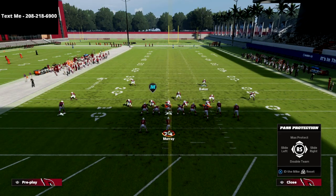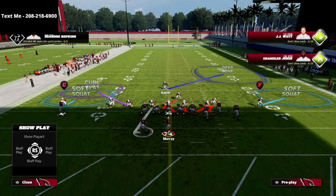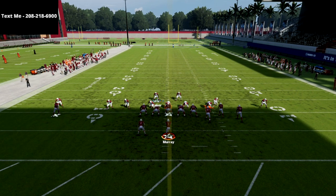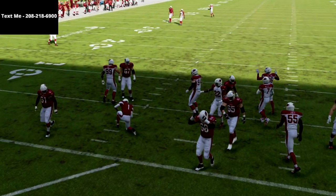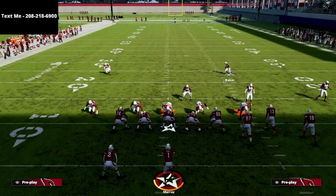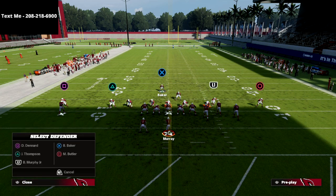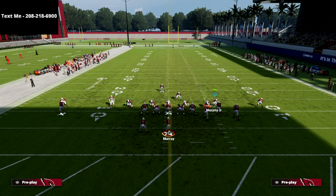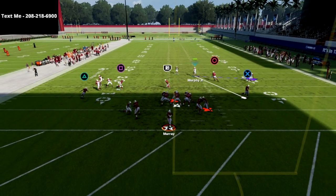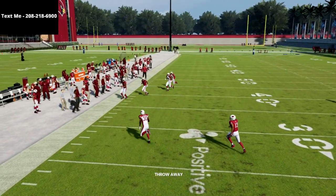Let me show what happens against Gun Bunch max protect. I set up the exact same play art, stand right here, and at the snap of the ball you're going to get looping A-gap pressure against Gun Bunch max protect. The best chance they have at blocking this is to delay-fade the tight end. Now I'll show another adjustment: click on Murphy and put him on a purple zone to handle that delay fade.